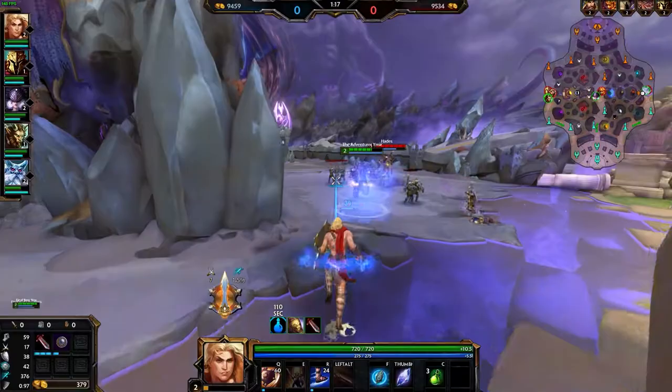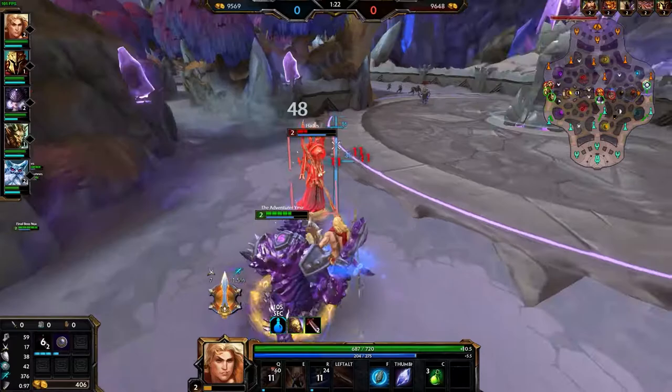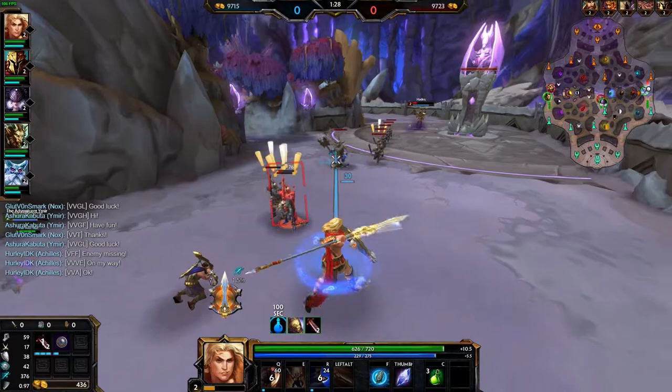I feel like many players still don't take advantage of Achilles and what he can do, so I thought I'd throw together a guide to try and help out some of these people. So where else to start but with Achilles' passive, Gift of the Gods.